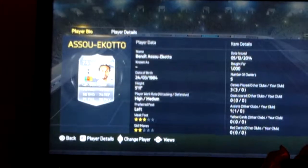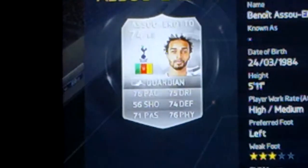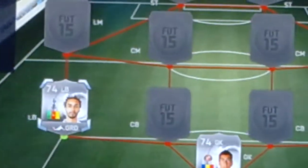The left back for this team is Benoit Asalcotto, the Tottenham player. He's got 76 pace, 75 dribbling, 71 passing, only 56 shooting, but 74 defending and 76 physical. 3-star weak foot, 2-star skills. He's 5 foot 11, high-medium work rates. He only costs 1,000 coins, so he's very good.